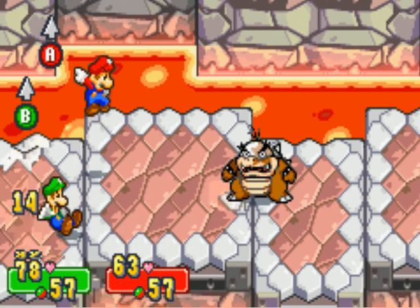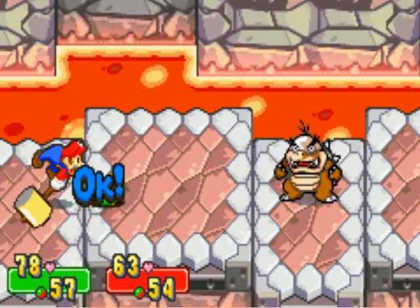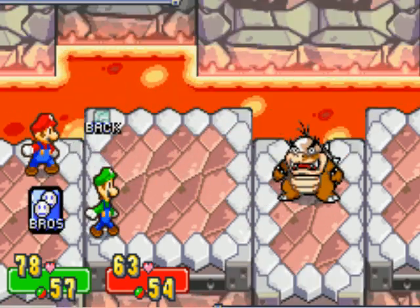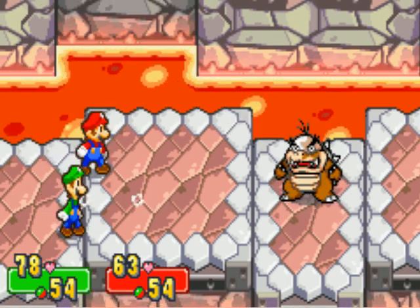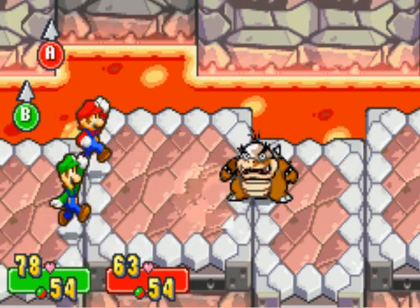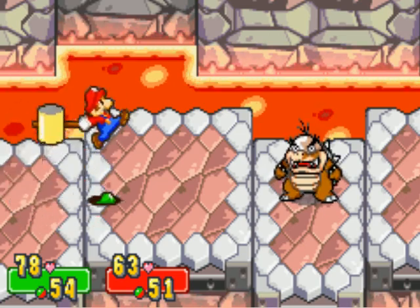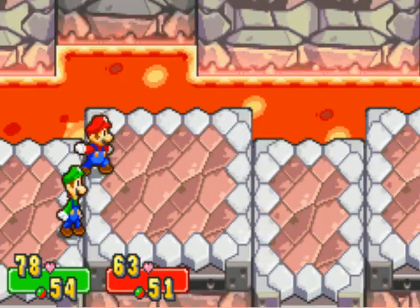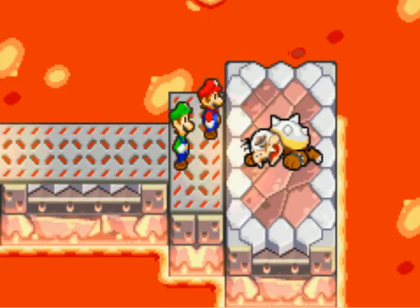Anyway, getting back to the actual battle — how many times he'll flip around is how many waves you'll have to dodge. So if he flips around three times, there'll be three waves. The reason why I'm using these two specific hammer techniques is because they're not advanced yet. One, two, three. It's just a little bit hard to identify. He was easy. Didn't get my double experience, but that's okay.